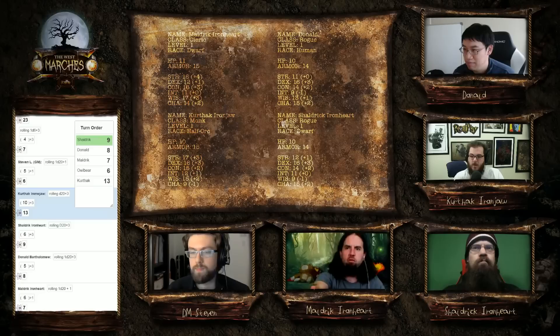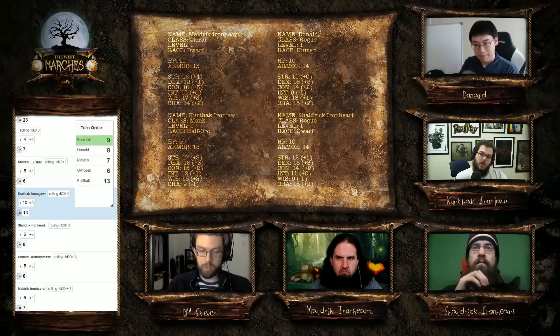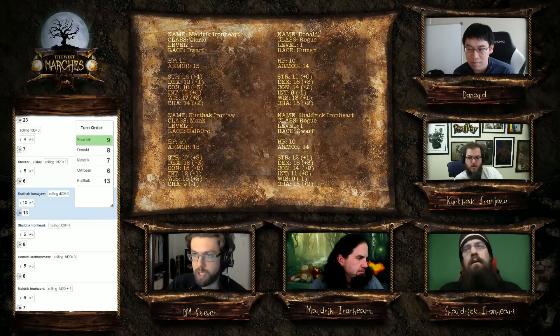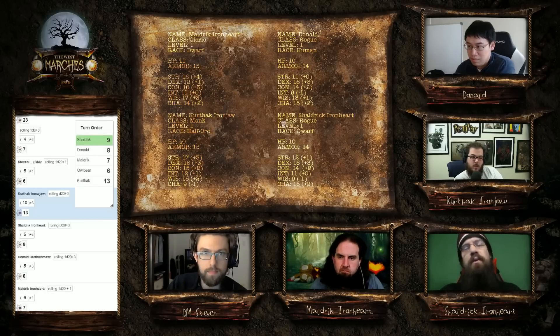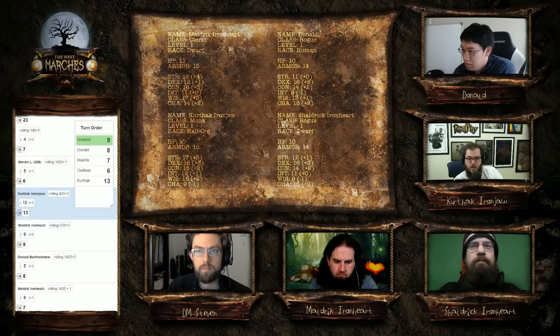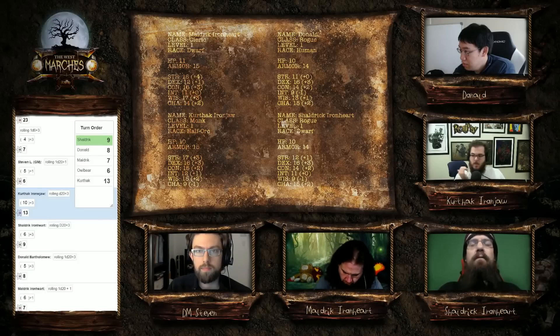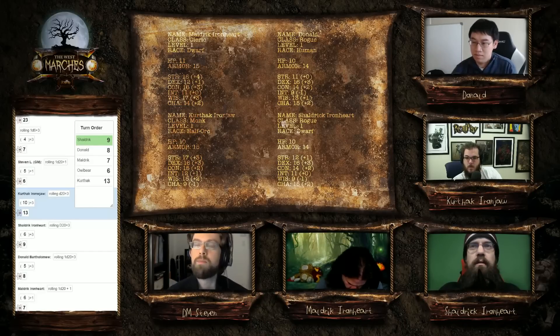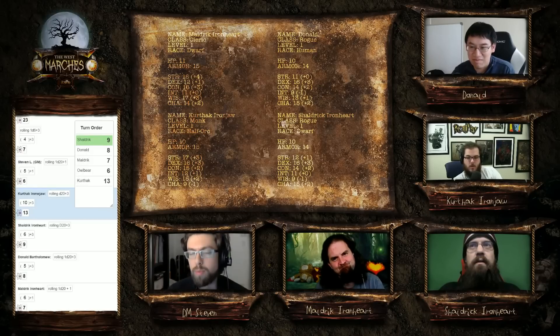Shaldrick, what's your choice? What does inspiration do again? Inspiration lets you roll with advantage — roll 2d20 and keep the highest. We decided the creature could not fit through the door, correct? Probably not — it would be a challenge. The creature is 70 feet away and the door is 30 feet away. You can move 25 feet per turn, and use a dash action to move an additional 25 feet. Can I grab another character while doing that? That would be challenging — you could probably give it a try.